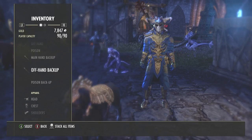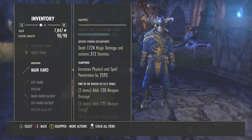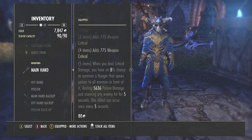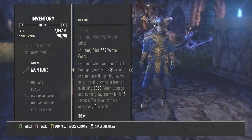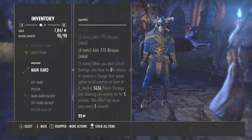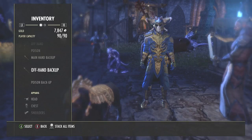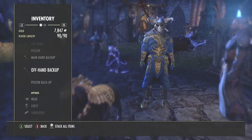I also use the Defiler set on my dual wield bar, which increases weapon damage, critical twice, and the fifth-piece bonus gives an 8% chance on critical damage to summon a hunger that spews poison to all enemies in front of you, dealing around 5,500 poison damage and stunning the enemy for 5 seconds every 5 seconds. When using a lightning staff instead, I swap to the Worm's Raiment set, found in Vaults of Madness — a very good set for group healing.